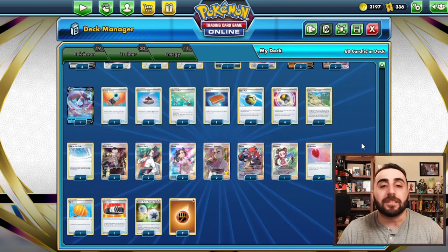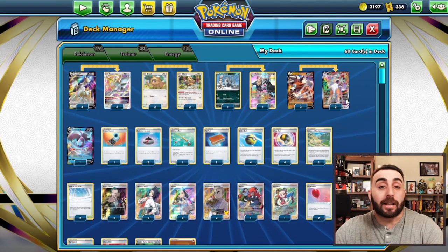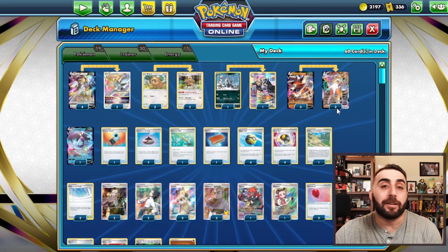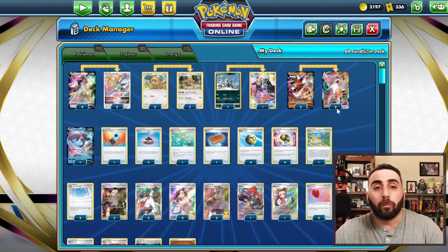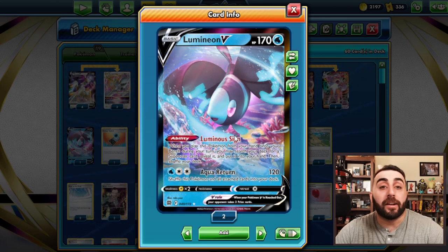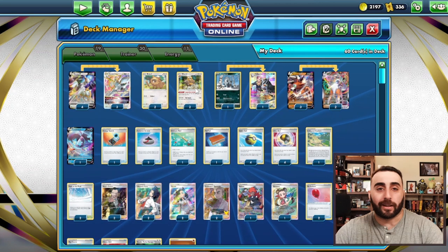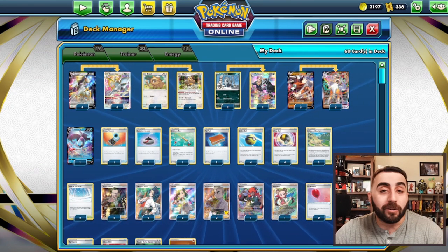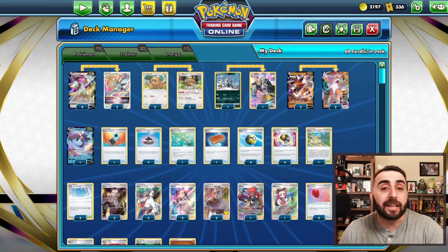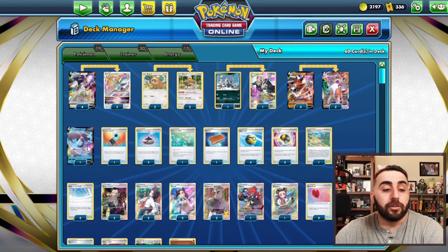There are a lot of reasons to maybe play this deck or at least try it out. I'll be honest — I don't know how it'll do against Palkia. One nice thing is that you can knock out Palkia Vs really easily with Max Edge and Choice Belt, and we're able to keep a really clean, tight bench — one Arceus, one active Pokemon, and a Bibarel — so we don't ever really need more than two Pokemon. We do have a Lumineon in case we need to find a Boss or a Roxanne for game. Unlike Inteleon with Shady Dealings where you just evolve a Drizzile and get whatever you want, here we kind of have to hope we draw into it, which is why we run such a high Quick Ball and Ultra Ball count — just discard stuff and thin the deck out to draw into the pieces we need. But sometimes you need a little help finding that last Boss for game, and that's where Lumineon comes in.